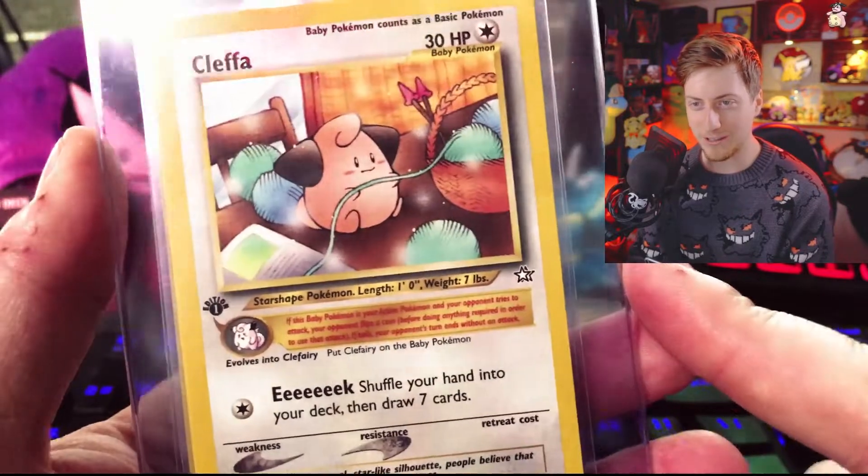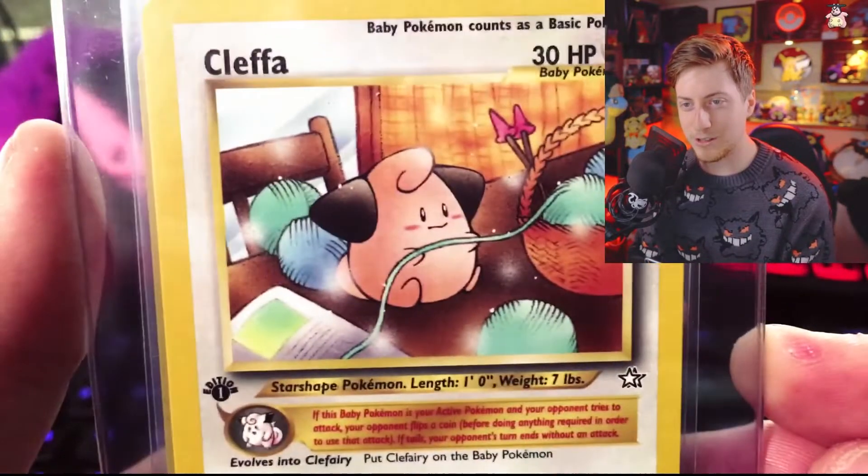I didn't get the Lugia or the Typhlosion, but I got a cute little Cleffa playing with yarn — worth it. What's good guys?